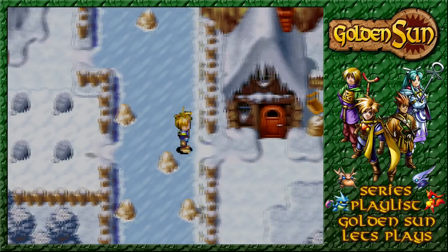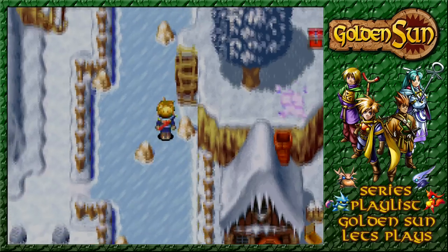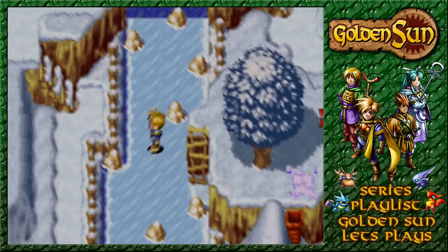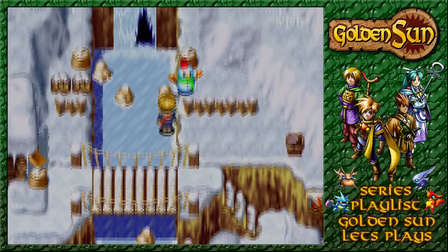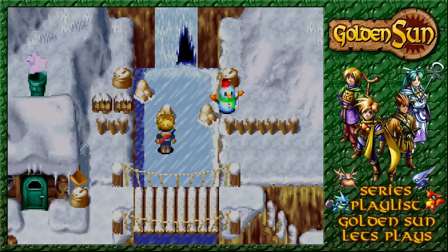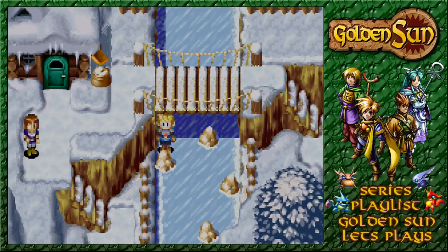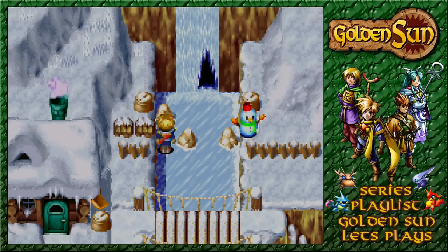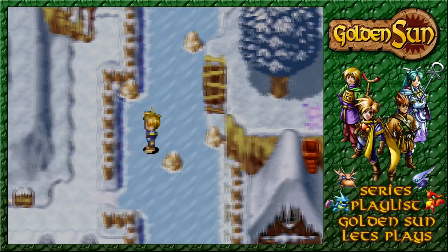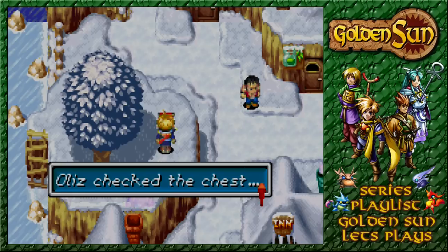Stop sliding around! We can actually slide into it over here as well. We can slide all around the place — whatever that might actually give us or do, that's another question. We'll just slide down the path. There's a hole here. That snowman stands out like a sore thumb, so let's try to get to that. We've slid around a bit and actually got ourselves a chest for all that sliding — that worked out quite nicely.